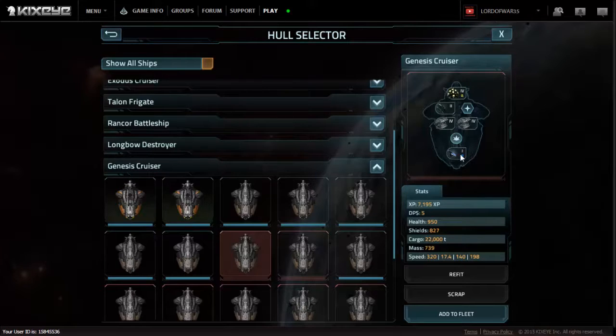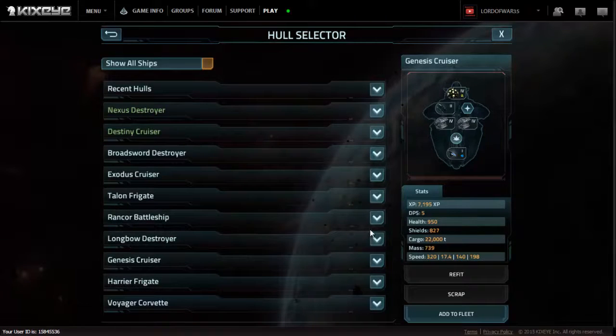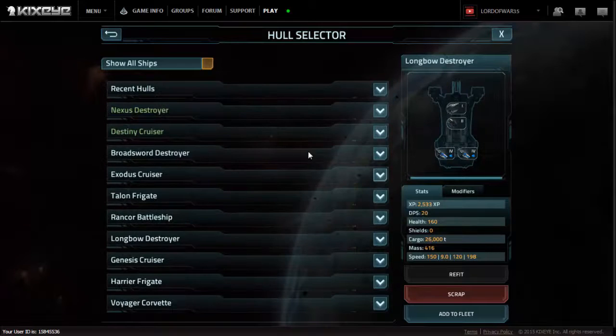Like this one's a decoy. It's got a real gun level one on it. And there's some really awful Longbow Destroyers in here. It's pretty bad. So we got the old grouping here.